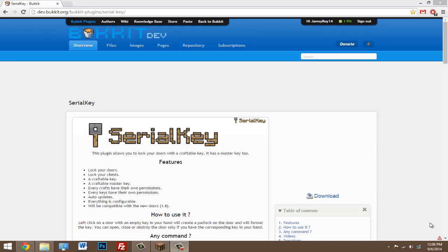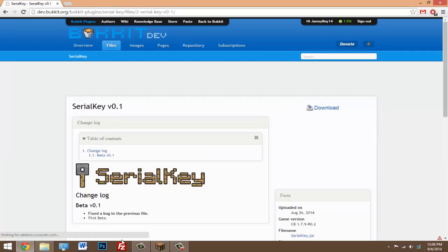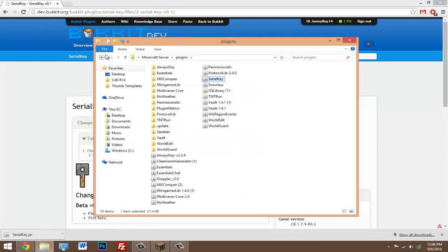So make sure you click on the link in the description to download this plugin, click download, click download again, and keep the .jar inside of your plugins folder once it's in there.